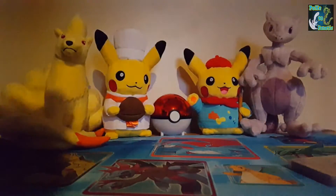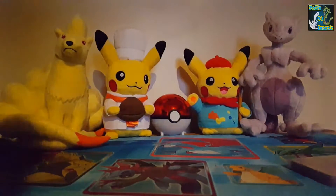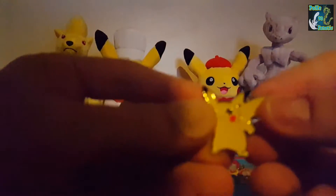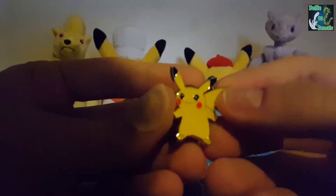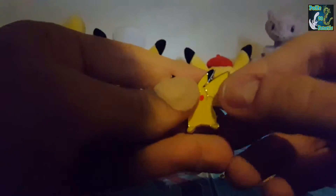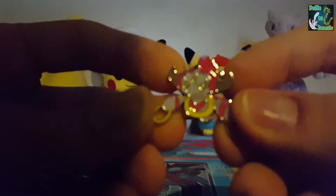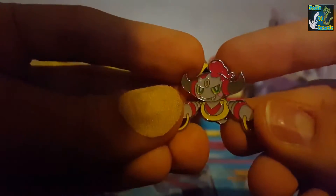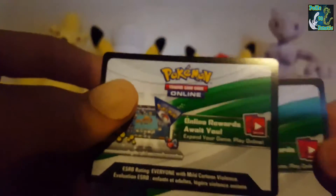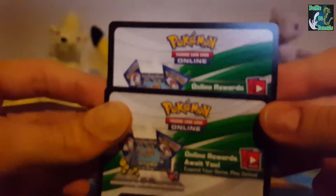I'm back with the contents of both the legendary collection promo boxes of Pikachu and Hoopa. To start off with I will show you the pin badges — we have Pikachu and then we have the Hoopa. Then we have the two code cards; comment on the video and I'll eventually pick a winner. And then we have a lot of promo cards.